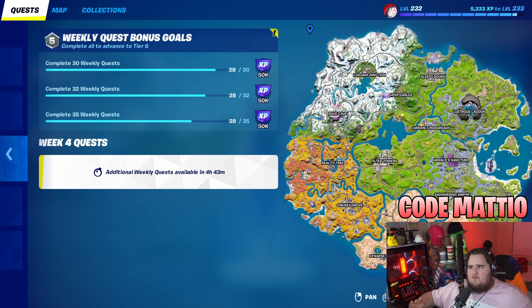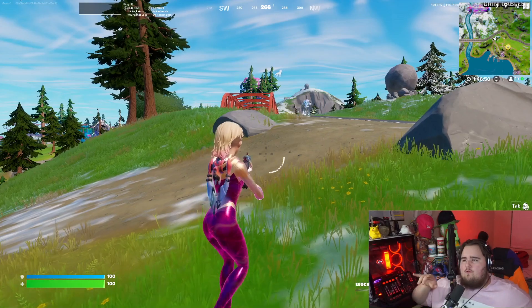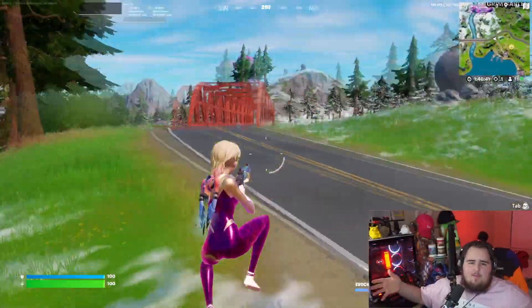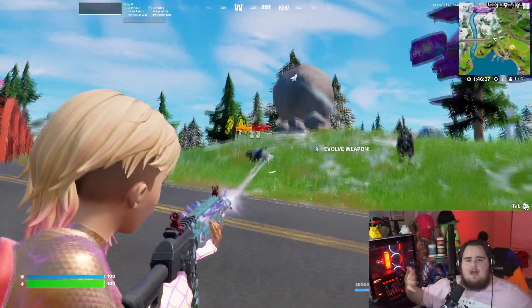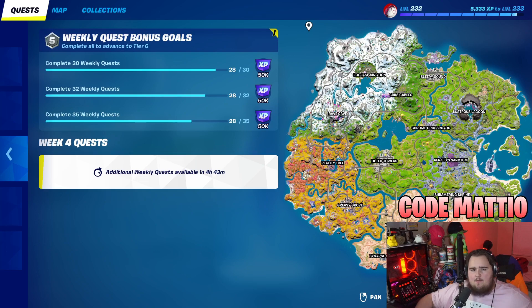The last challenge is deal 1000 damage to wildlife. Wolves and boars have different health amounts — boars have less health than wolves, so damaging wolves gives you more damage per encounter. You can also shoot crows, chickens, and frogs — that all counts. Wolves usually spawn in groups of two or three so you can get up to 400 damage at once. The easiest spot is probably Herald Sanctum — those wolves have a lot of health, so just land there and shoot them.